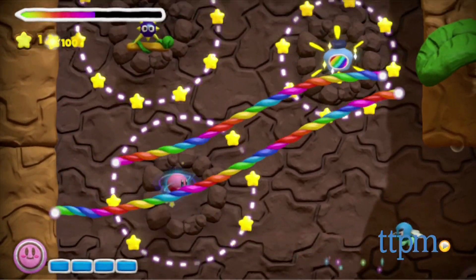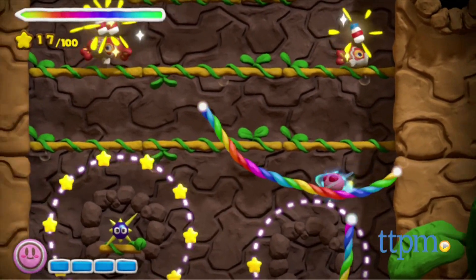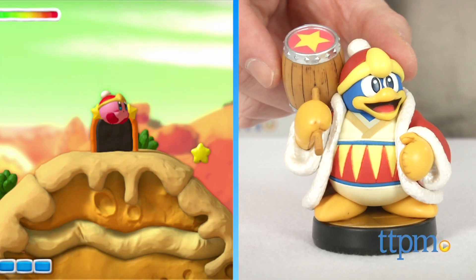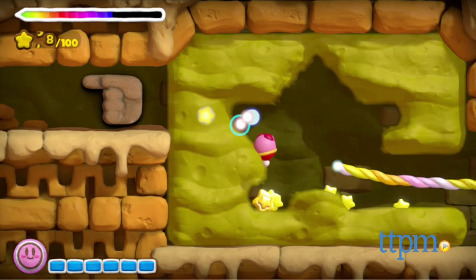While this is basically a single player game, up to 3 additional players can join in using Wii Remote Controllers and control characters that assist the main player. If you have a Kirby, King Dedede, or Meta Knight amiibo figures, those figures will activate different powers for Kirby in the game.